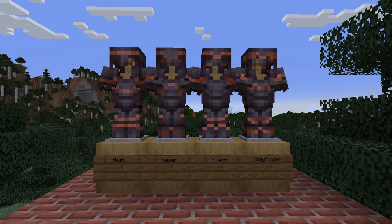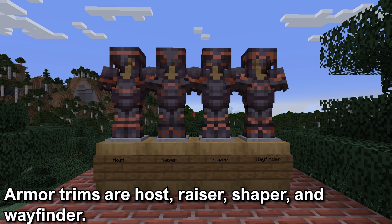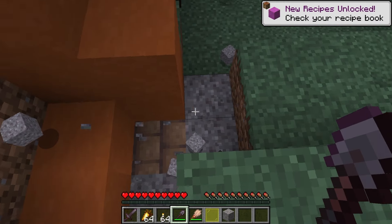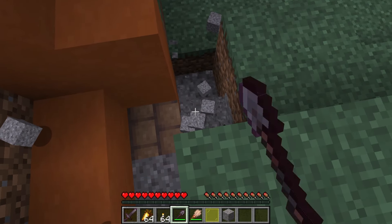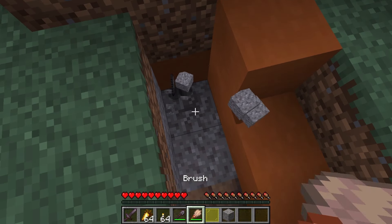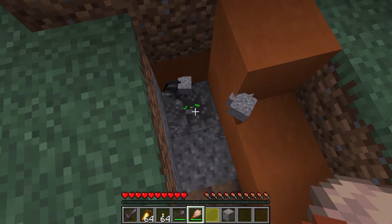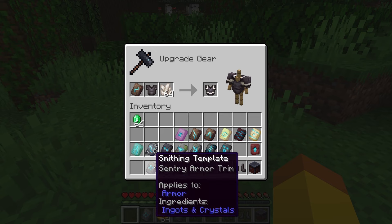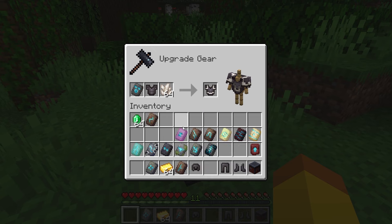There are four armor trimming smithing templates found in the Trail Ruins: the Host, Razor, Shaper, and Wayfinder. Each has an 8.3% chance of getting one from excavating a rare Suspicious Gravel block, giving a 33% chance overall of getting an armor trimming smithing template. There are a total of 16 armor trimming smithing templates in the game, and this is the only location that has more than one. Armor trimming smithing templates can be applied to armor in the smithing table with a crystal or ingot for color to put a decorative design on the armor.